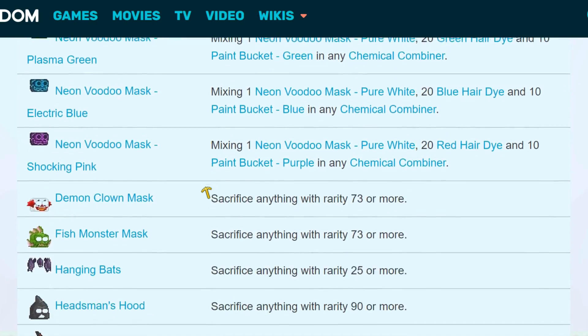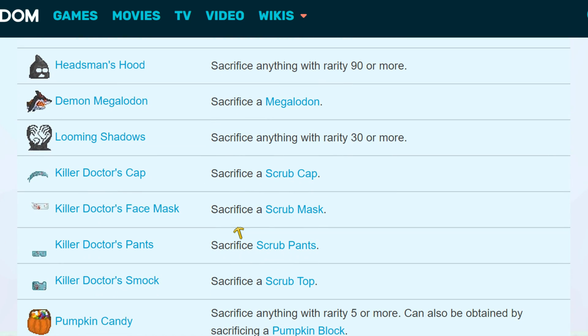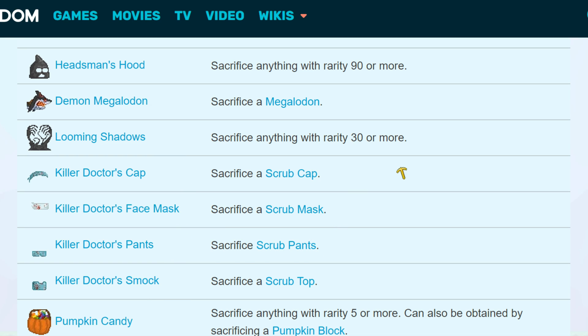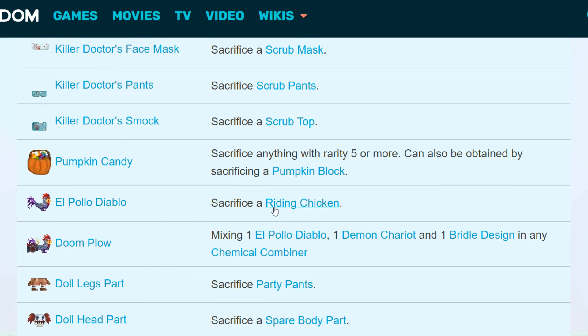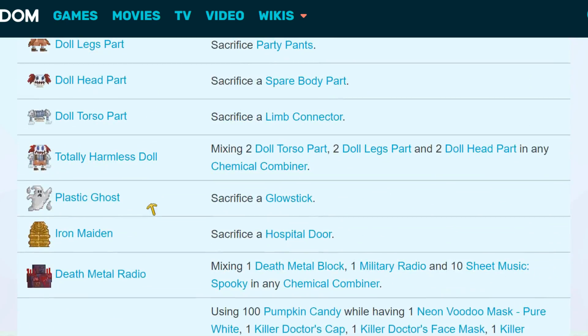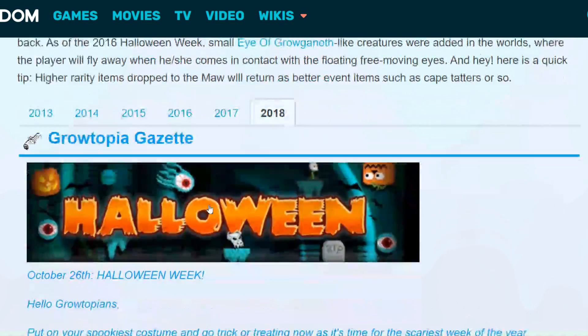Moving on to the next year, 2017 — check out these items, see what you want to make. You might want to make the cool Killer Doctor Set — just prepare your Scrap Set and you can make this set. It's so cool. You can also get the Ryan Chicken or the Bono Diablo.